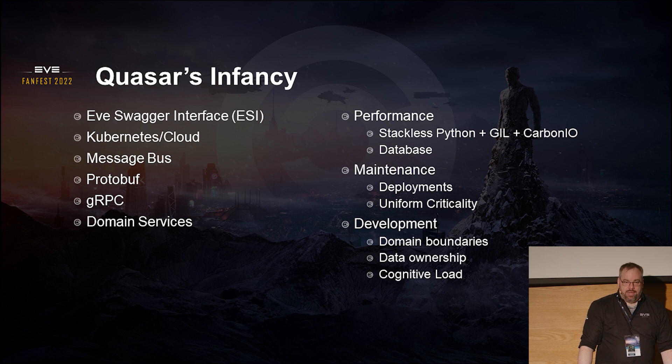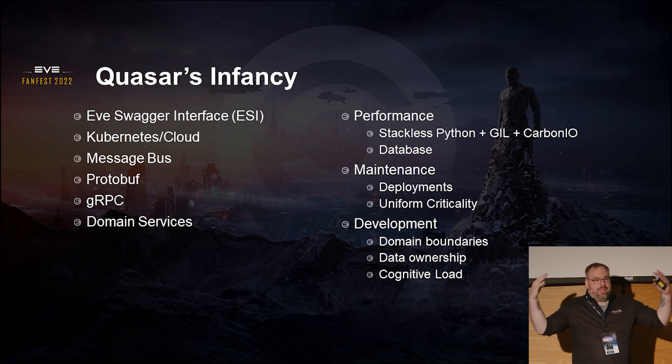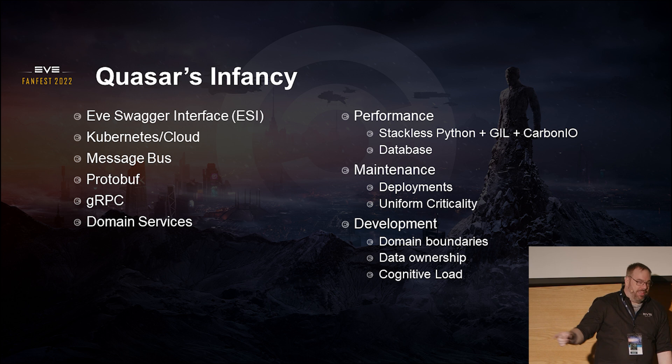We can talk about how many different mission systems we have in EVE Online. When you go to look at them, you think 'I'm going to add this thing,' look at it, and go 'nope, I'm not touching that — it's connected to so many other things.' It's almost always easier to build something in a separate corner, then tentacles come out of it and everything gets woven together. Keep in mind, this is over 20 years. Nobody went and said 'I'm going to connect every domain into a massive monolith' — it's a natural evolution of things.